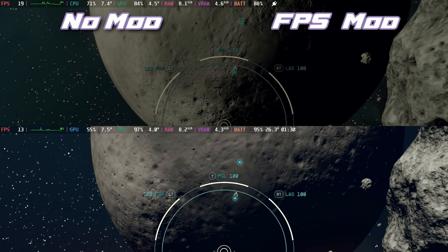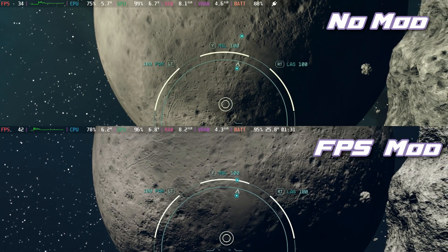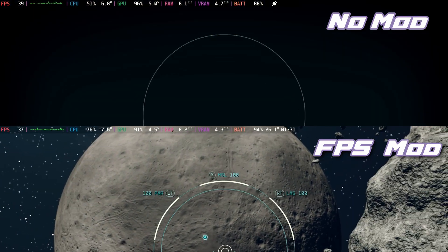It's really looking good with the FPS mod and this is only just the beginning. Looking at planets sitting out in space, again around 10 frames per second improvement and just much smoother all around.